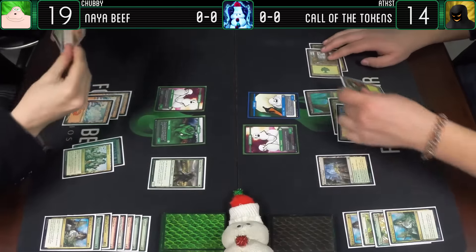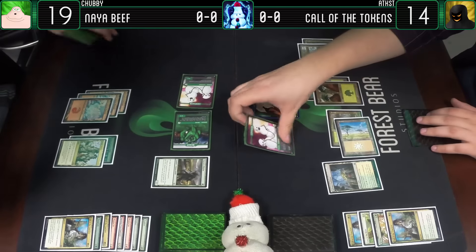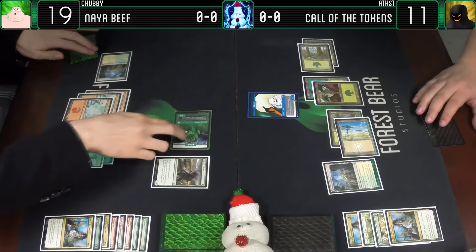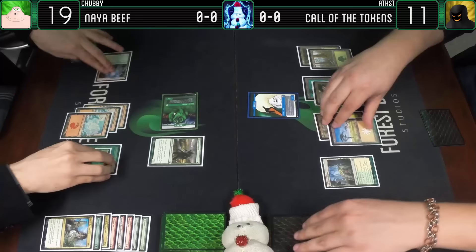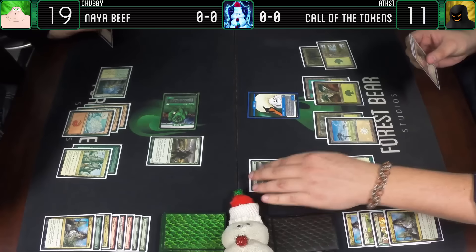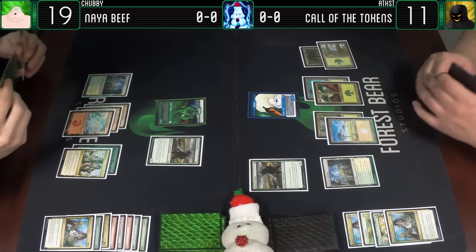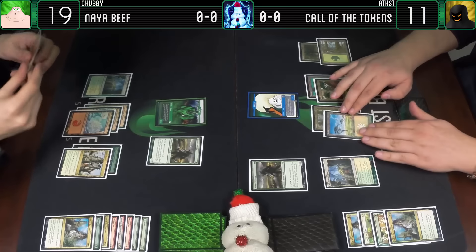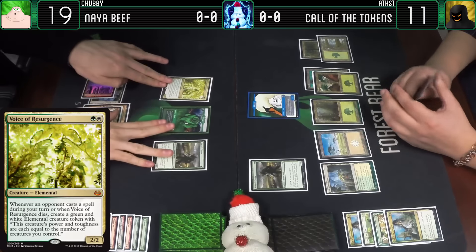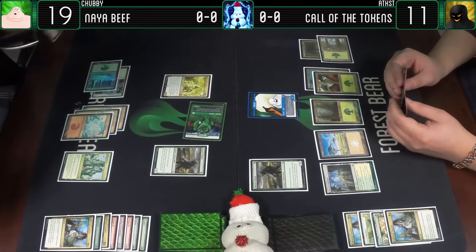Untap, draw a card. Centaurs will do battle. Eleven. Here's a Selesnya Guildgate, I'll pass the turn. Untap, draw for turn. Ever since Pilgrim. Enter go. Untap, draw a card - we almost have like a weird parity going on. Let's go for a Voice of Resurgence - just in case you want to cast something during my turn, I'll force you to do it now. I'll attack you for three. Eleven.